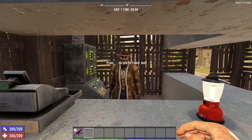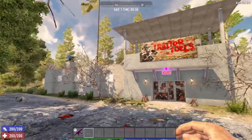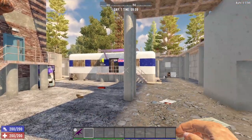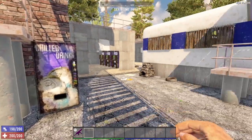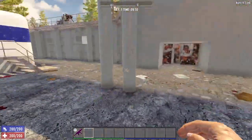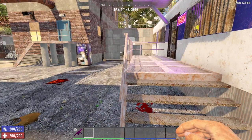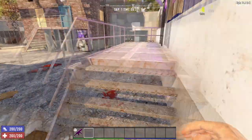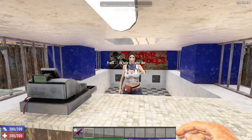Next up is Trader Jen's compound. Once you find a compound that looks like this, you know you're dealing with Trader Jen. She has a working vending machine and each of the crafting stations around her compound, and there's lots of trash and stuff to loot. Traders do not mind whatsoever if you go through all of their stuff — you can take anything that's lootable.